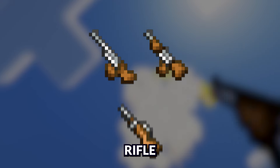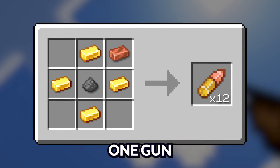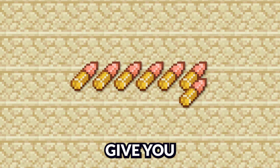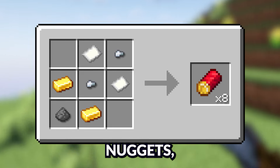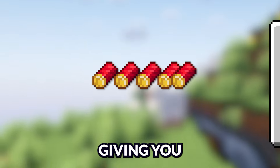The machine gun, autogun, and rifle all use bullets, which you can craft using four gold, one gunpowder, and one copper — a recipe that'll give you 12 bullets. The shotgun, on the other hand, uses shells, which can be crafted using two gold, two iron nuggets, two paper, and one gunpowder, giving you eight shells.